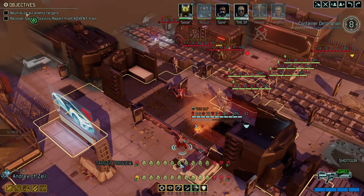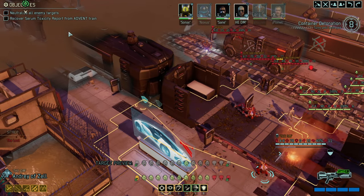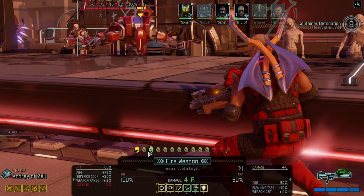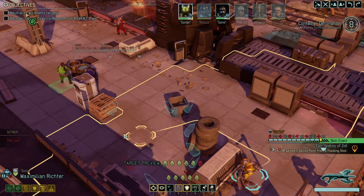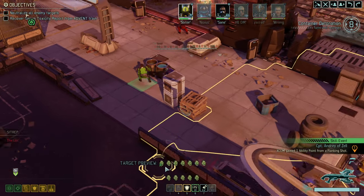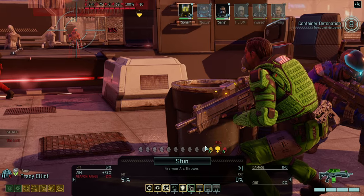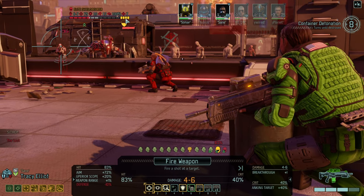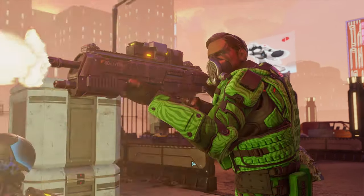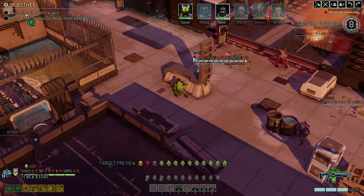Got a couple of shield bearer options here. The problem is we might trigger another pack and I really don't want that. What I do want is a big fat crit — and we get that. It was indeed a pretty big fat crit. Could stun the Sectoid — 50% chance. There is a good chance for crit, but unfortunately 4 armor doesn't really make it appealing. Let's get that Sectoid together with melee vulnerability — we might be able to let the Lost kill him.